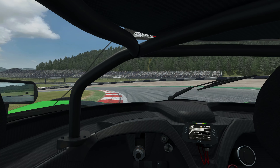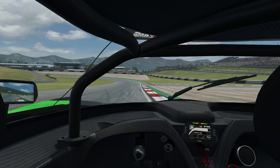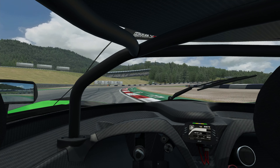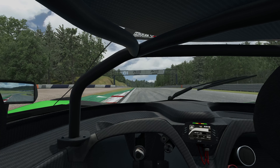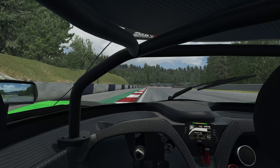Braking shortly after the 50 marker — around 40 or 30 meters before the corner — take the inside line, then move to the outside and get onto the runoff. Braking at the start of the runoff into this left-hander, take all the curb you need but do not go over the curbs with all four wheels.